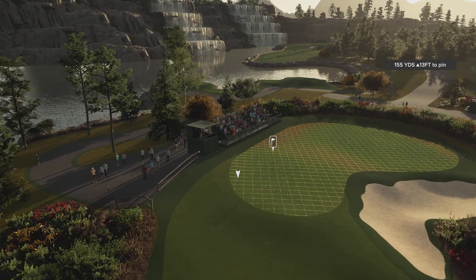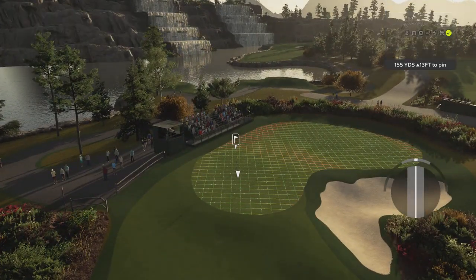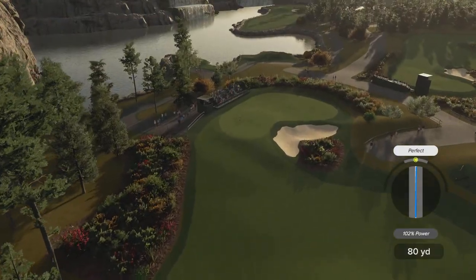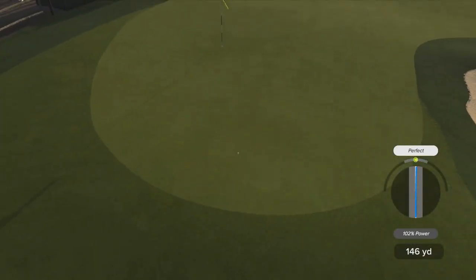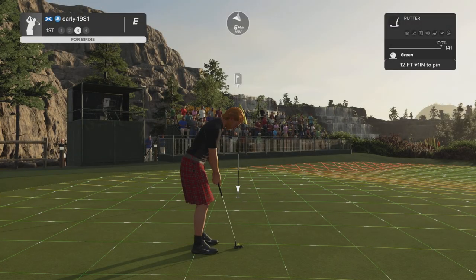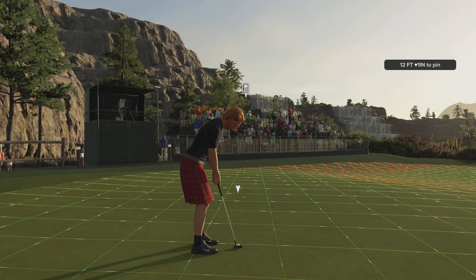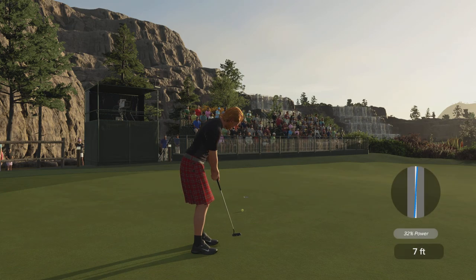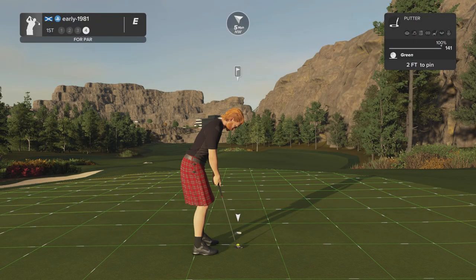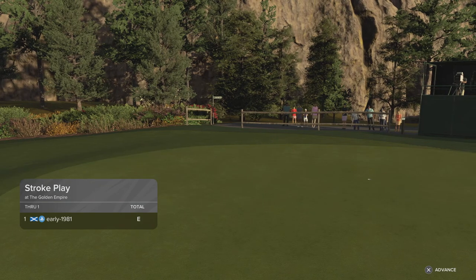Certainly don't want to be on the right hand side of this pin. I'm just going to apply a little bit of topspin - the ball is going to shoot left at my feet, that wind should comfortably bring me back. There's a perfect - this should get a nice firm kick and set up a birdie opportunity. It's actually downhill; green speeds are 141, turning left to right. I've missed that on the right hand side - that ball turned a little more than I gave it credit for. That's going to be an opening par.